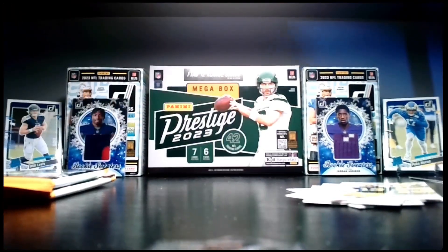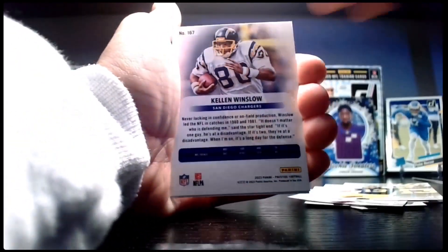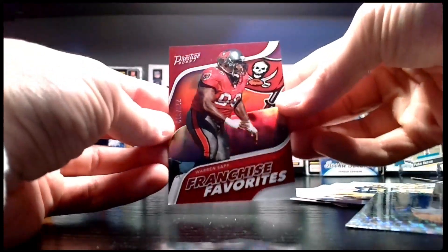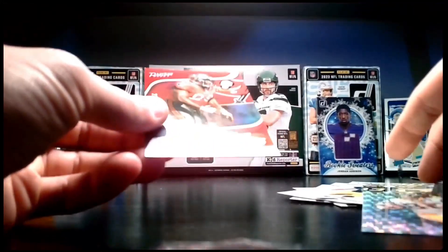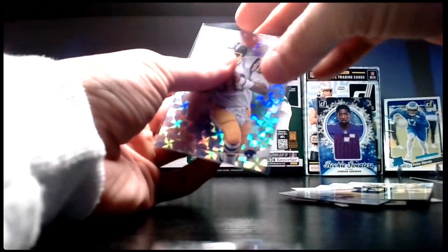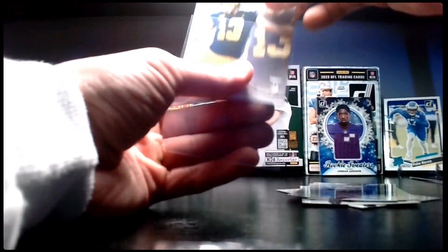We rip up kid reporters on this channel — we don't like them, so make sure you use the code. We also got two inserts: a Kellen Winslow diamond parallel, and a Warren Sap Franchise Favorites numbered to 399. Nice little pack — we're going to sleeve up the diamond parallel and Jake Moody.